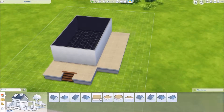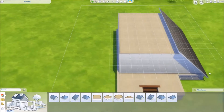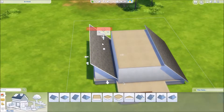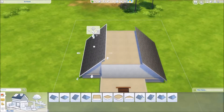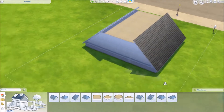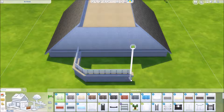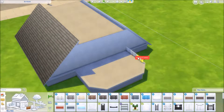It'd probably be really easy to make it bigger and to add more furniture, because I think a single Sim starts out with like 20,000 simoleons somewhere in that range. So spending just 5,000 on the house itself and the furniture would probably be pretty easy. You could add some more details, maybe even add some more rooms, make it more than one story.